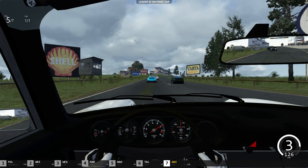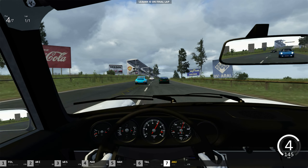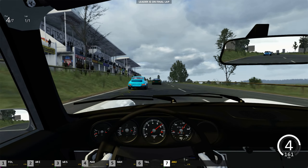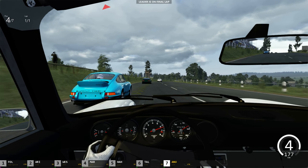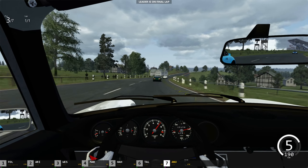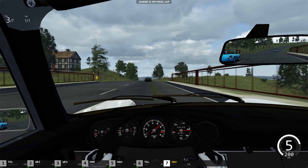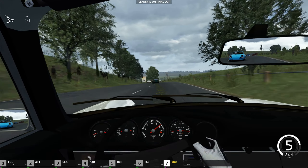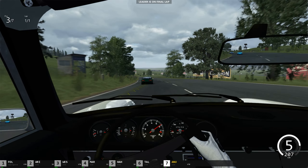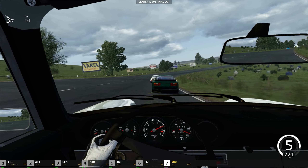The Carrera RS 2.7 was in Need for Speed Porsche Unleashed in class 2. This car also had one special variation — if you did well in factory driving they would reward you with that car, along with a modified boxer and a modified 964 turbo. Lots of memories with that game — my first ever serious PC game.